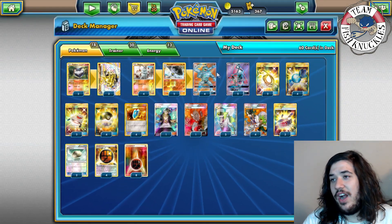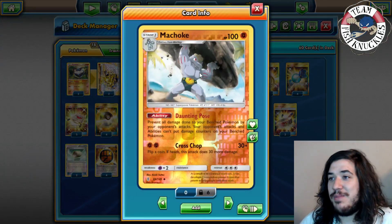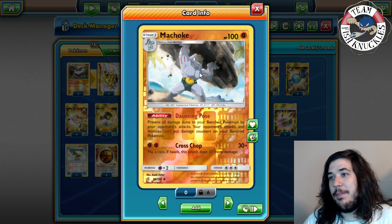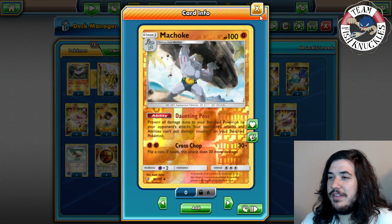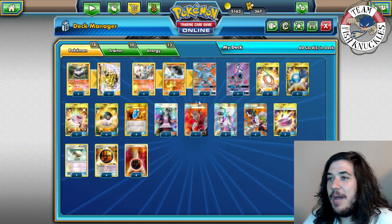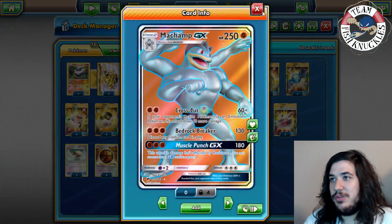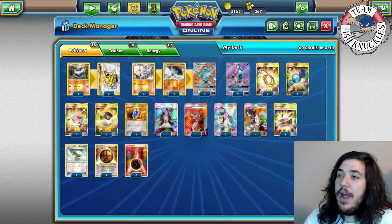We're playing the Machoke with Daunting Pose, which prevents all damage done to your bench Pokémon by your opponent's attacks and abilities — helpful against Decidueye or anything that puts damage counters on the bench. We're also playing a Machop with Knuckle Punch. Interestingly, every one of these evolutions is from a different set, which is pretty funny.